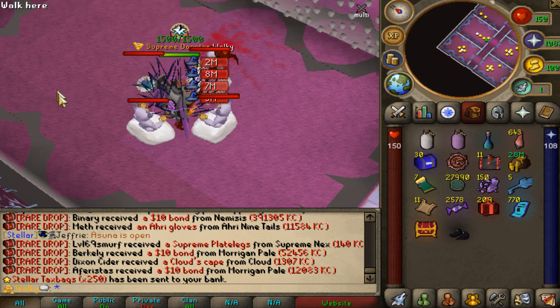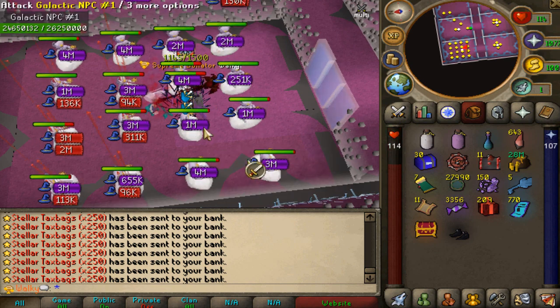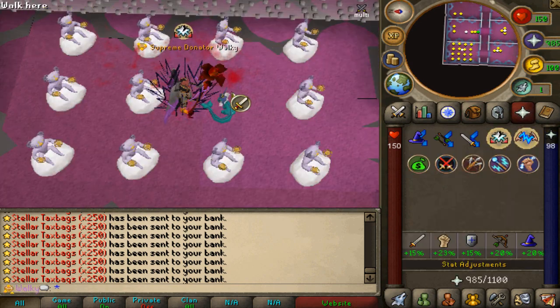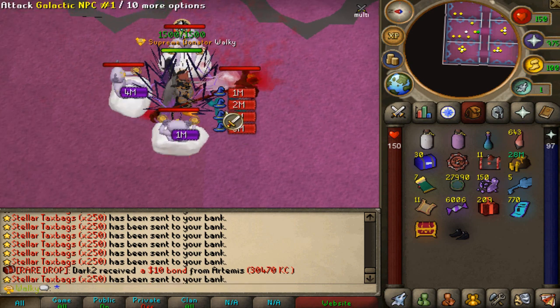We're going to check out the KC of these bad boys really quick. We need in total 25,000 to go to the next frame — wait, actually we need 50k for the first frame. We've got 38,000 already, which means we need another 12k, which is actually not too bad. We've got very strong stuff right here.